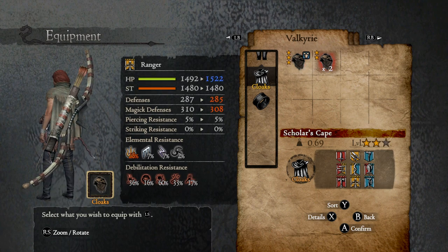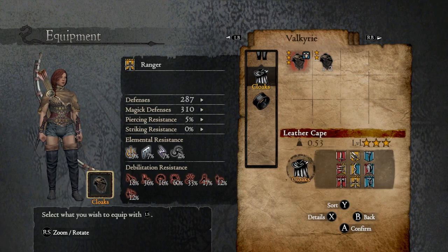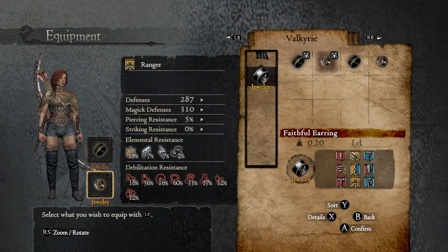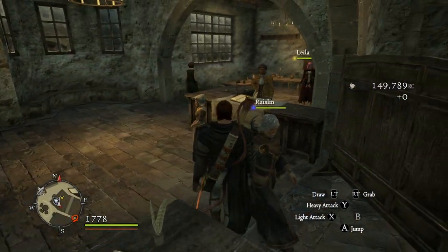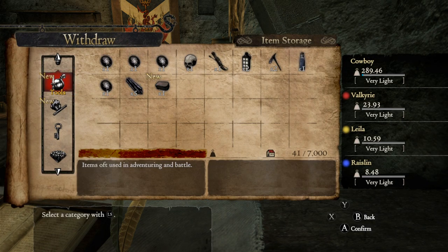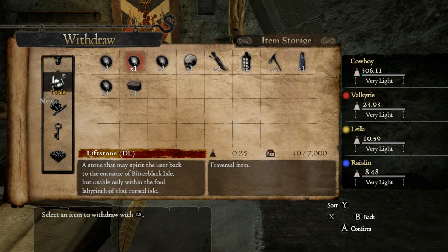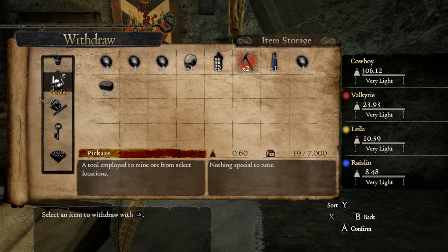Leather cape — should have a little bit more health now, this is better defense wise. This has height and resistance to fire and resistance to possession. Fine with those. Let me grab the items that got deposited. Oh, that's where my stuff went.